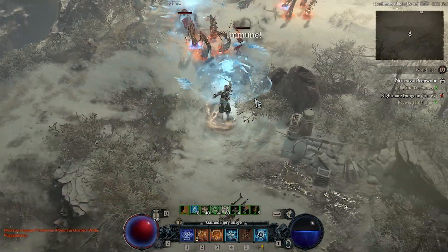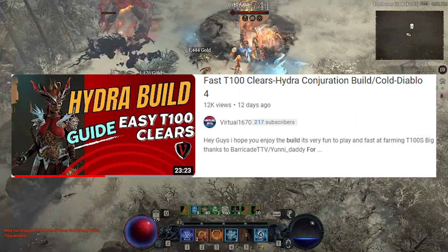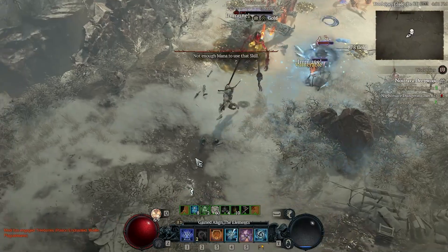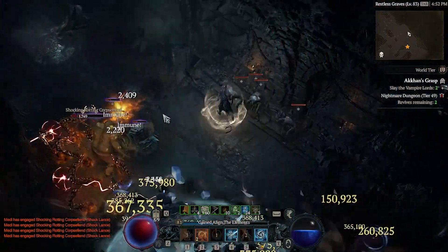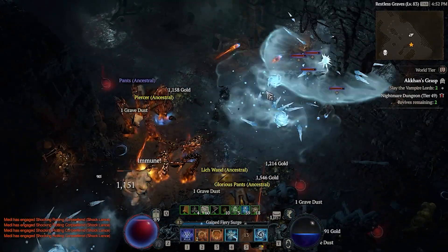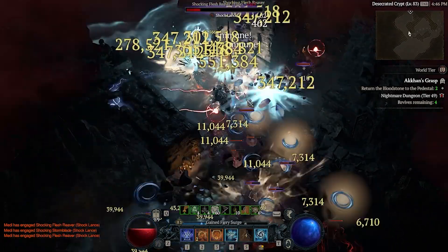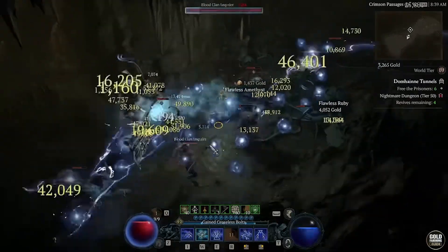The first build is one I personally use and I have an absolute ball playing it. It's brought to us by Virtual 1670 — his channel link and video will be in the description. This build uses hydra, ice blades, and lightning sphere, and uses Barber. The hydras nuke everything, with lightning sphere acting almost like an ultimate ability. In high-tier dungeons, pop lightning sphere and enemies just explode. I highly recommend it — build link in the description. The footage here is my own run through higher-tier nightmare dungeons.